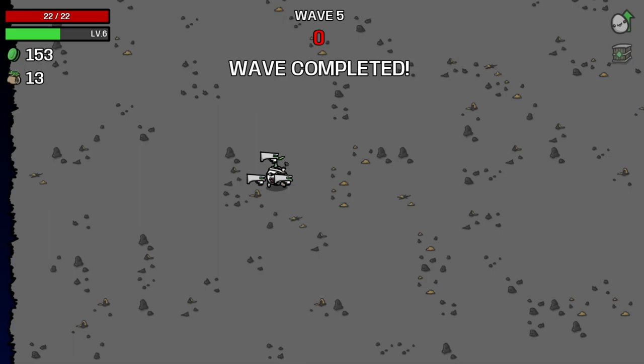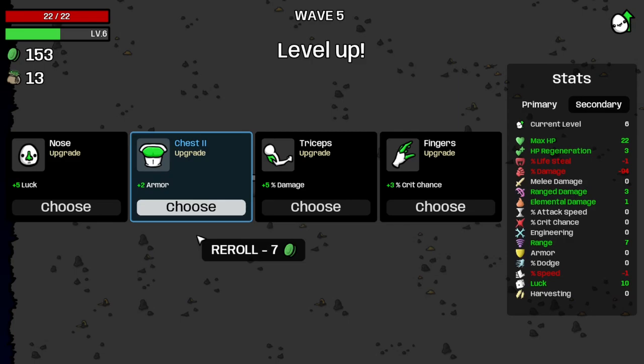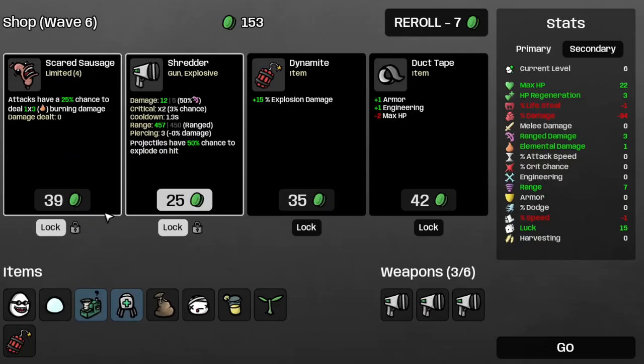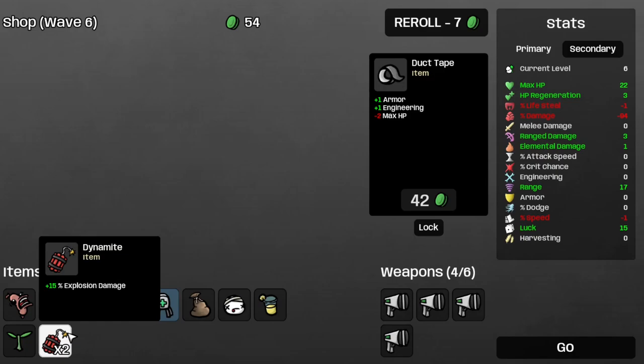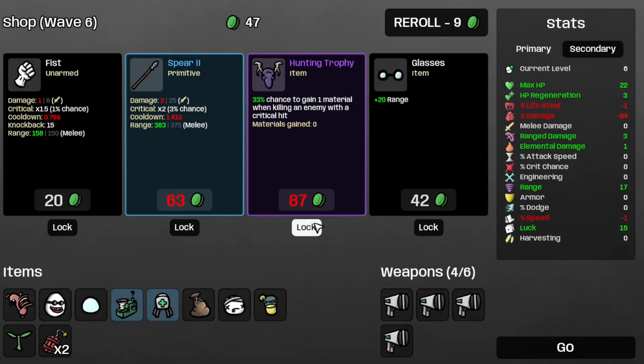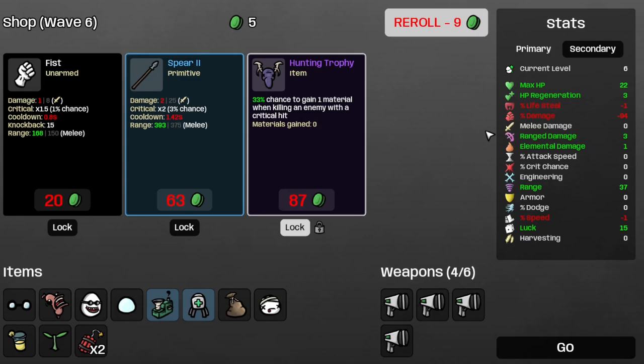Alright, that's wave 5 completed, and it's the lands — let's just take that one without question. And you know what, let's take some more luck. Take the Scared Sausage, the Shredder, the Dynamite, which also helps with the Explosion Damage — adds plus 15%, so that's good. Let's re-roll. Save the Hunting Trophy, take the Glasses, and now I'm broke on wave 26. I'm surprised I found the Hunting Trophy this early.